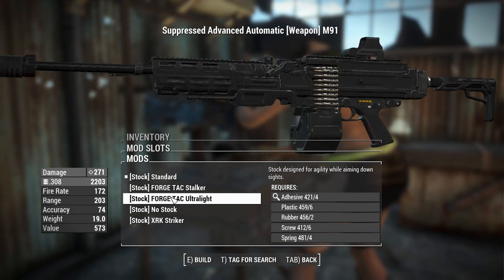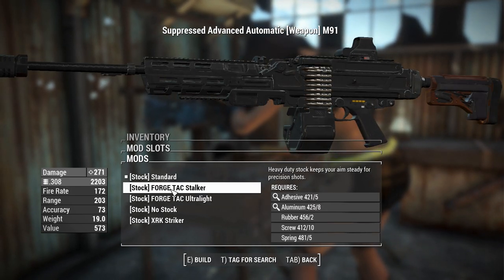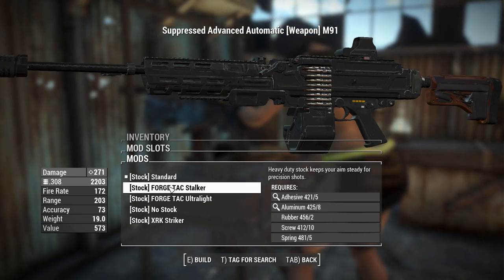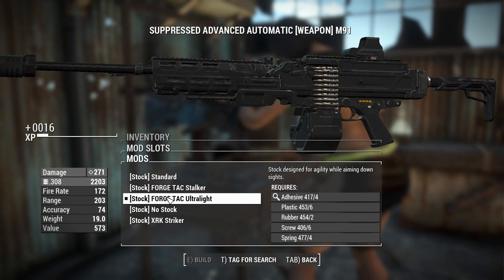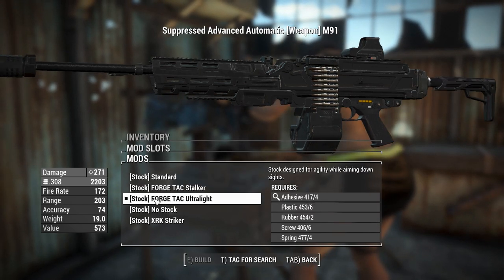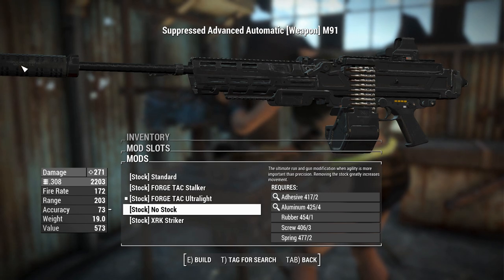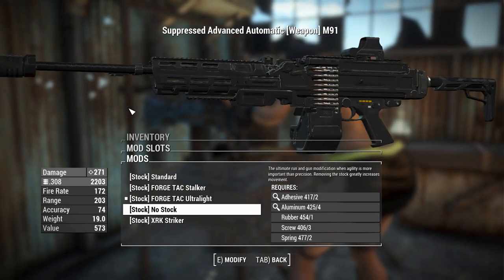And you can change the stock on it, so we can finally get rid of that stock-looking factory version. Let's go for the ultra-light one to reduce the weight - but it doesn't though. You can also have the stock off completely, which is kind of interesting.